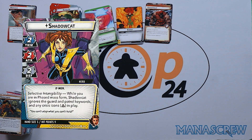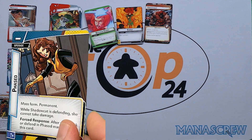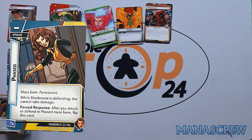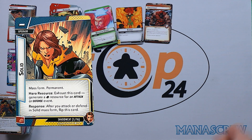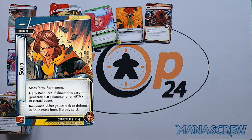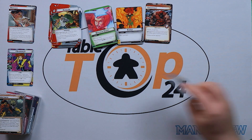Two-two-two across the board. Selective Intangibility: while you are in Phase Mass form, Shadowcat ignores the Guard and Patrol keywords. Looking at the Mass Form card: on the Phased side, while Shadowcat is defending she cannot take any damage. Forced response — after you attack or defend in Phase Mass, flip this card. On the reverse — Solid — exhaust this card to generate a physical resource for an attack or defense event, and after you attack or defend in Solid Mass form, flip this card. So there's a lot of forced flipping going on.